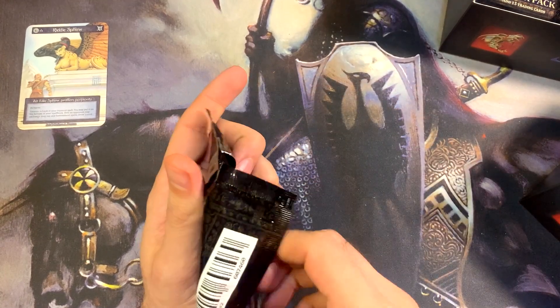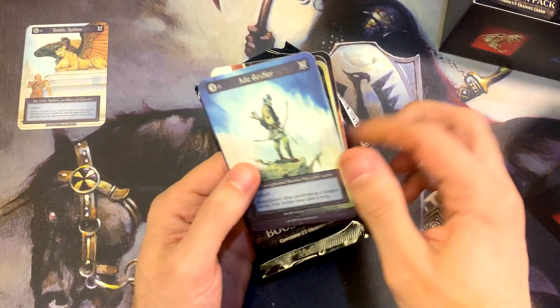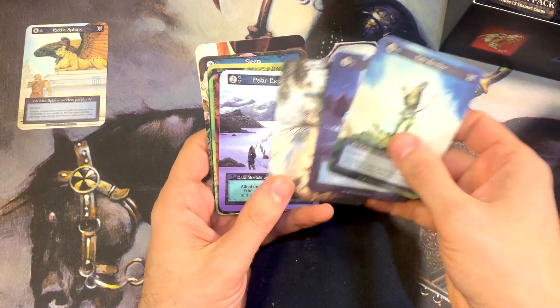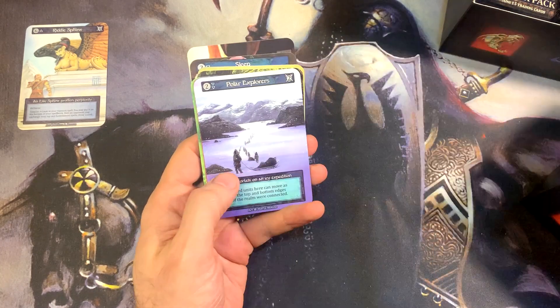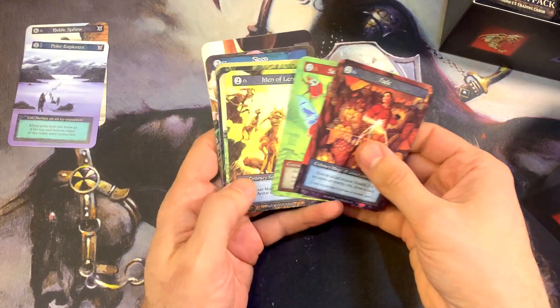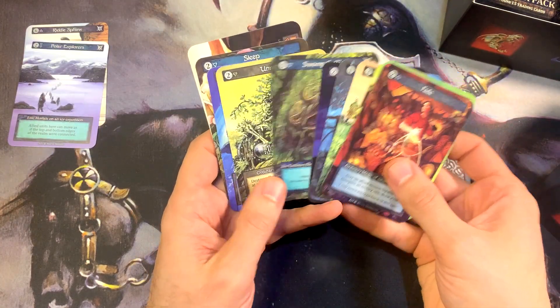In the alpha boxes they have 39 packs; in the beta boxes they only have 36. I'm not sure why they made that change, but maybe they were just feeling generous with their alpha set.